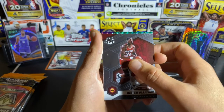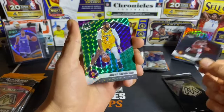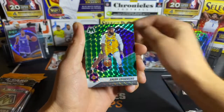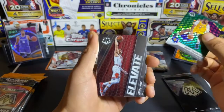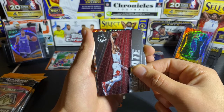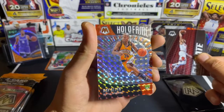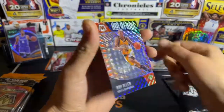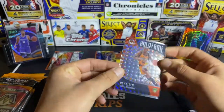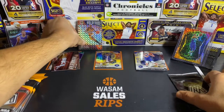Looks like we have a green — it's going to be Andre Drummond for the green. What a dud. Then we have a Zach LaVine Elevate, and then we have a Hall of Fame Ray Allen. That is a pretty sick card — Ray Allen Hall of Fame, I wonder if these can come numbered.